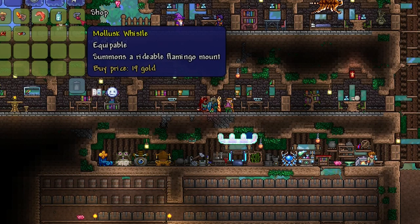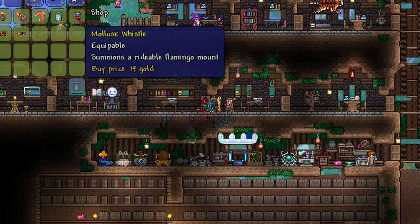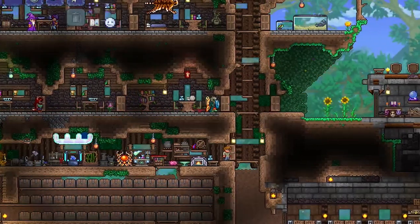Currently she's not at full happiness and I can purchase mine for 19 gold, so I'm presuming it'll be in between the 15 and 25 gold range depending on what level of happiness you have your Zoologist at.